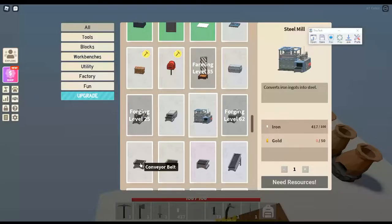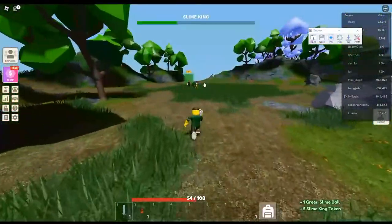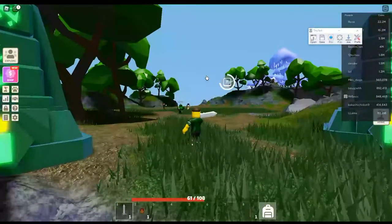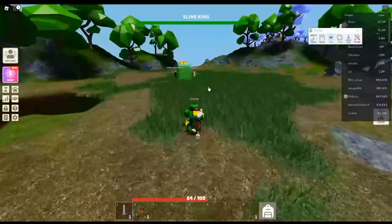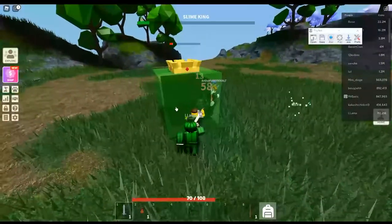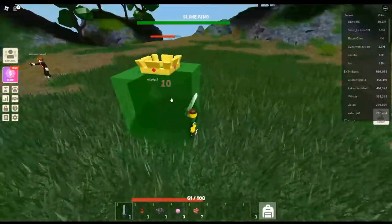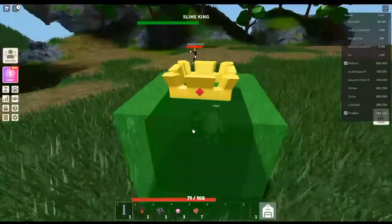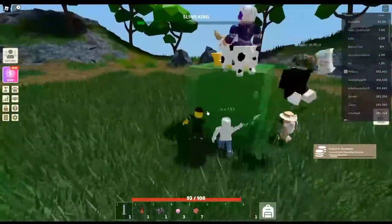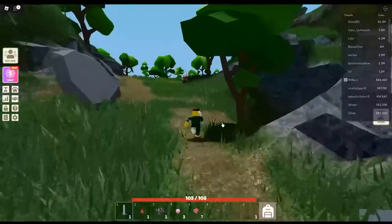At this point we can't go any farther without the steel mill. To craft the steel mill, we need 100 iron and 50 gold. We need to get the gold from Bufflecore Island, but to get there we need to level up our combat skill, because the Bufflecore Island Portal requires combat skill level 7 to enter. Therefore, our next step is fighting the slimes — and particularly the slime king — to quickly increase our combat skill level. Fighting slimes will also give us a chance to get our pink sticky gears. I hung out here for about an hour fighting slimes and got 4 pink sticky gears, which was a bit lucky. During that time, we've also gained access to Bufflecore Island, so let's see about getting that gold.